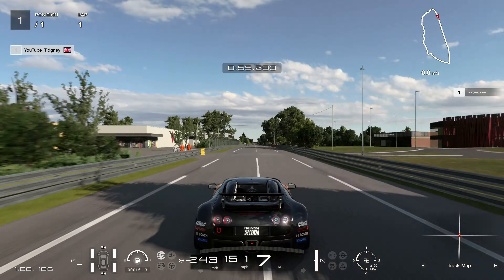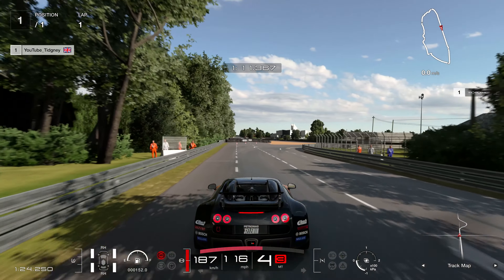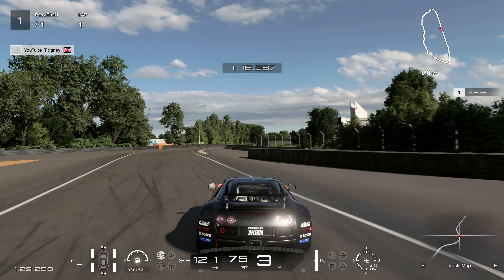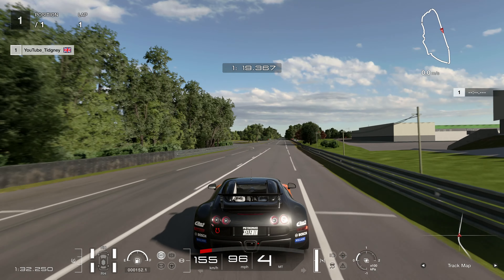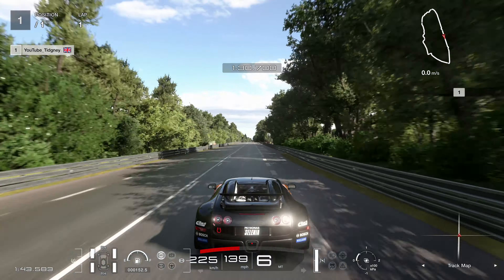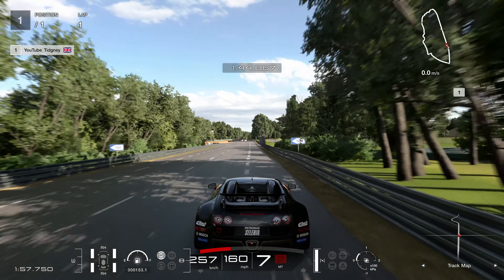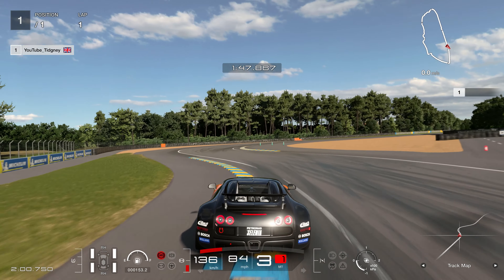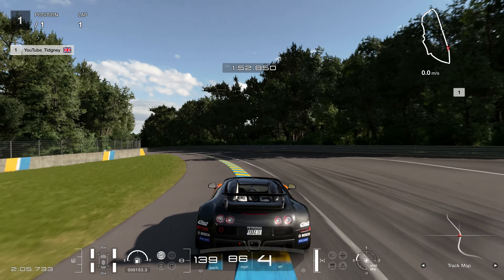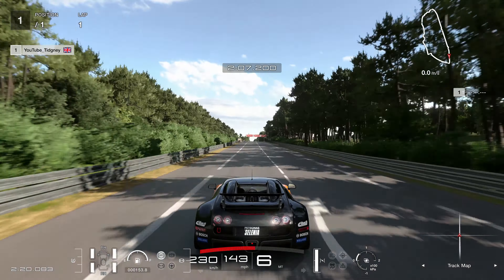Remember you're short-shifting this car as we go down the Mulsanne. Looking for those marshals on the left-hand side on chase cam — hit the brakes, use the right-hand side and left-hand side kerbs, and don't go too wide on the exit. Then breathe again and think about the next chicane. Looking for the 100-board or the last of the trees on the right — we brake just before that. Again, abuse all the kerbs on the inside. I get a bit of oversteer here but catch it as we accelerate through. My key tip: don't run too wide too early — that is one of the big tips for this time trial.